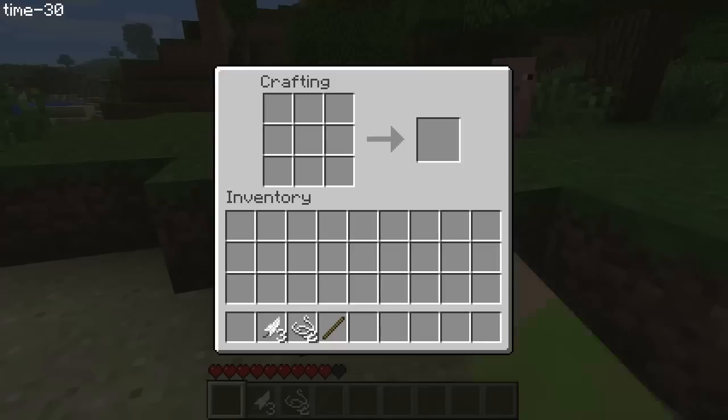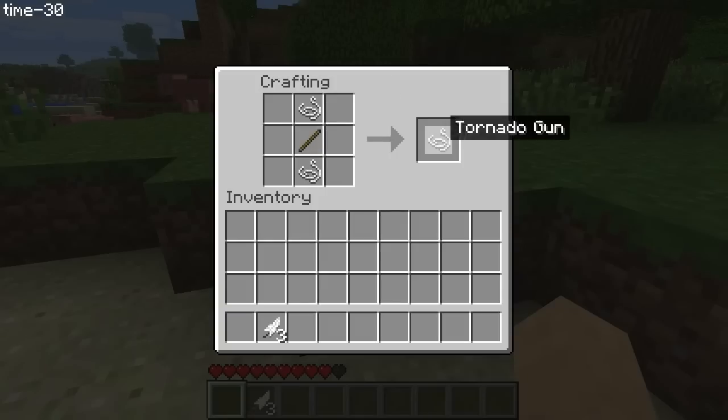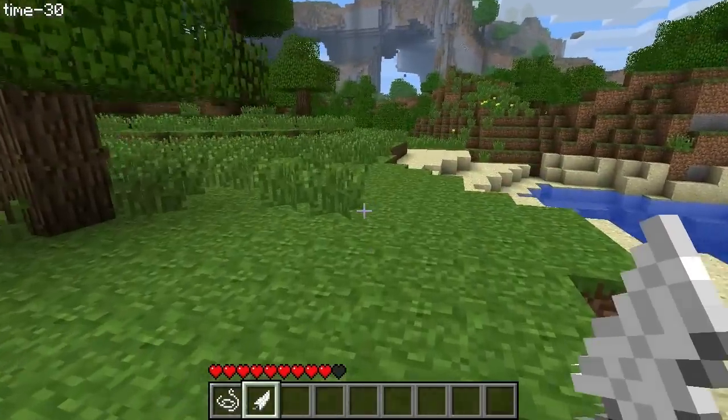It's simply called Tornadoes, and yes it really does just do what it says on the tin. If you put two pieces of string at the top and the bottom of a crafting bench and a stick in the middle, you get a tornado gun. But before that, I'll quickly show you this — if you put some feathers in a diagonal line you get something called the worm gun.